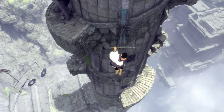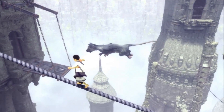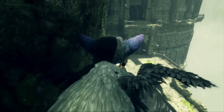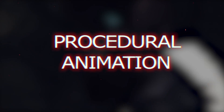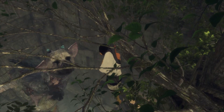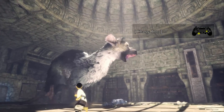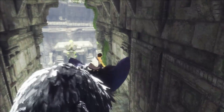Despite the realistic motion of Trico, no motion capture was involved in the animation process. Instead, the team spent some time deciding which creature they'd take influence from in order to mimic its movement, and fill in any gaps in information with procedural animation. They started with a cat as a reference point for the majority of movements, stating that people around the world love cats, even if they don't always listen to you. It was also a good reference point for having their creature climb up high structures and squeeze into tight spots.